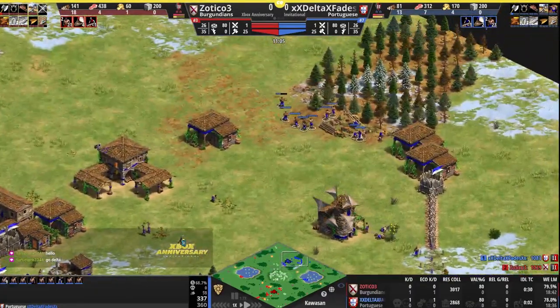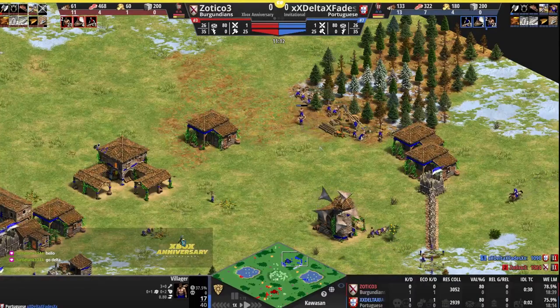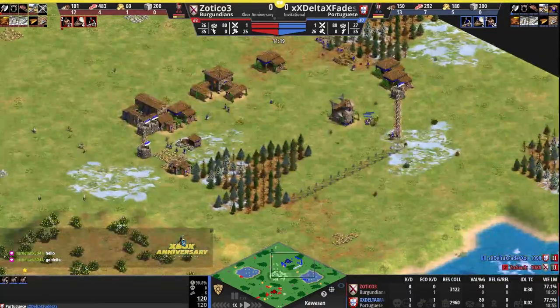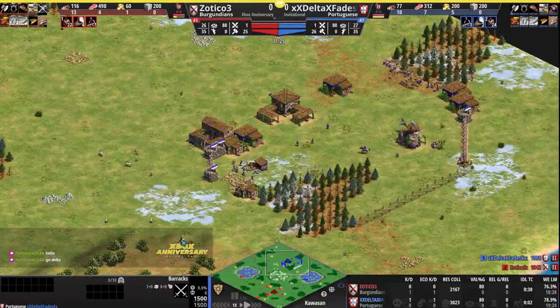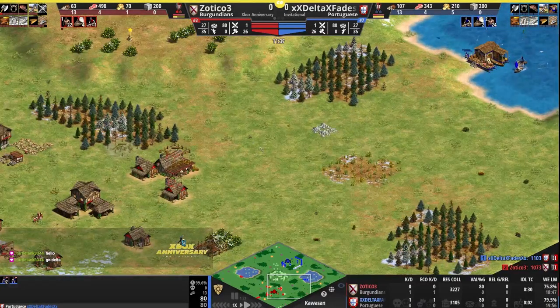Zotico working on some walls on the backside of his base. Just two fishing ships out for Delta, who doesn't have a huge amount of wood — 13 villagers on wood but they're all around this one lumber camp, even kind of walking around the curve. A weak villager on lumber action as well, just about finished up with the berries, continuing to work on the wall off. The barracks is up at home, with villagers on the front still just taking the shore fish — not enough wood to try to make a forward building.